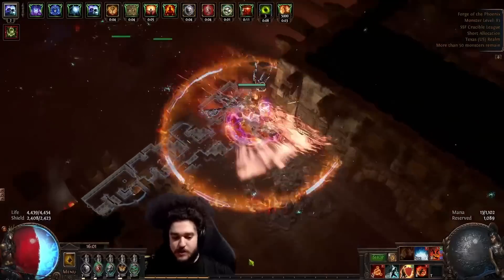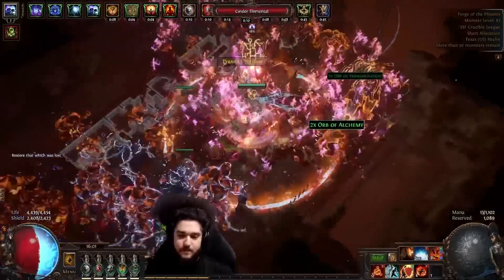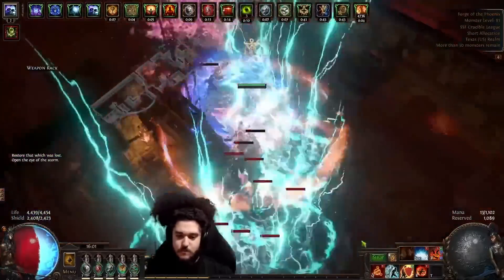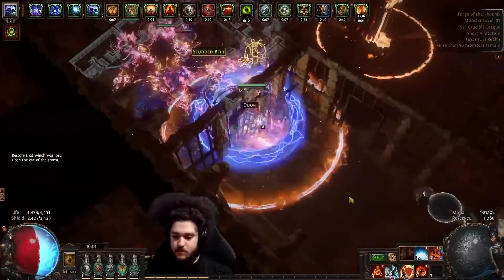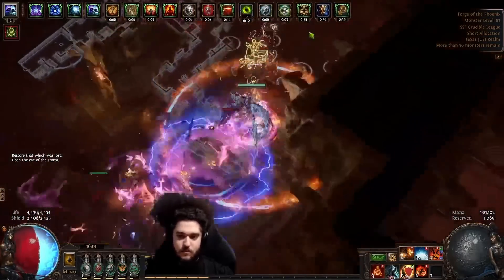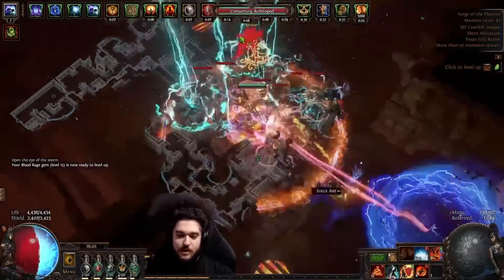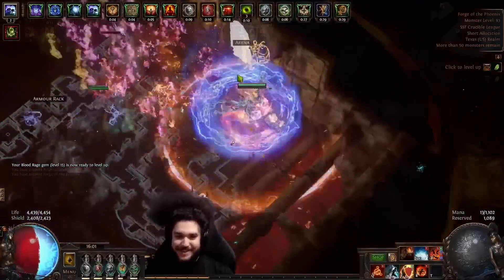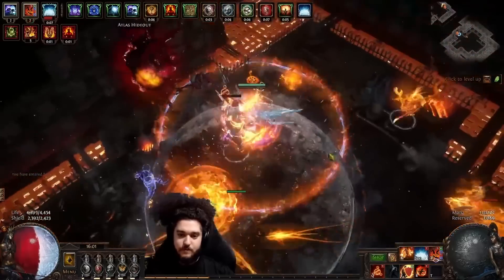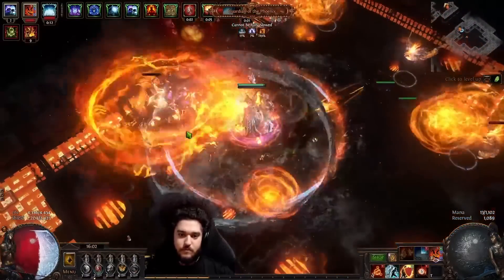First up, we have Righteous Fire. This is the top of everyone's list for a reason, because it's one of the top performing builds of all time. Pohx's guide is hands down the most comprehensive guide without question. The idea behind this build is that you cast your Righteous Fire, which is like a burning circle around you. You just run through monsters, they all explode, and when you get to a boss, throw some fire traps on it. It's very easy to play, very cheap, very tanky, and most importantly, it's a lot of fun.